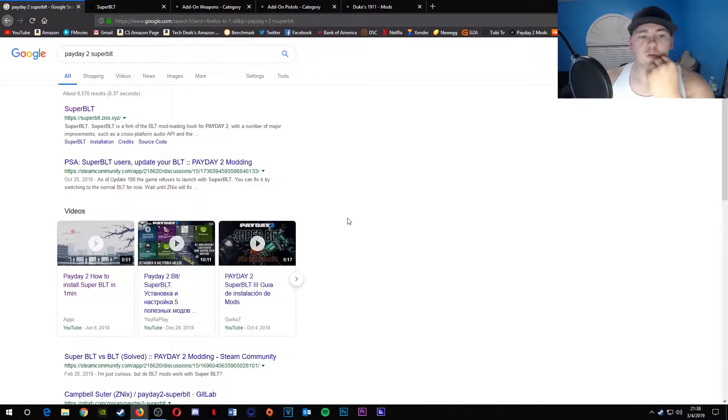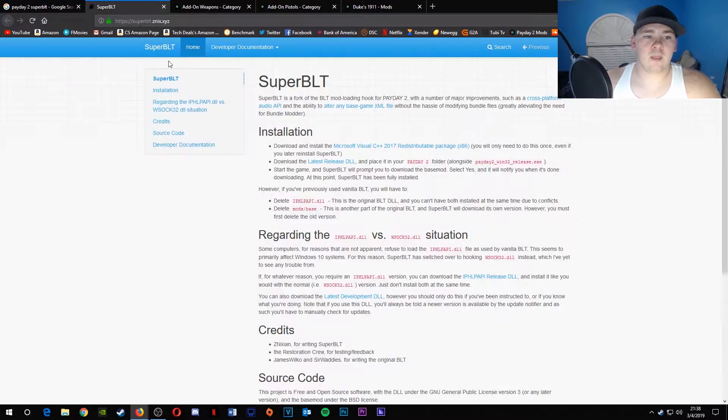If you just go on Google and type in 'Payday 2 SuperBLT', it should be the first option. When you go on there, it basically tells you how to install and the difference between the regular BLT and the SuperBLT. What you want to do is, when you're done reading everything, where it says 'download the latest release DLL', click it.